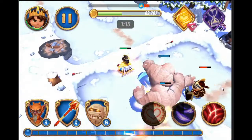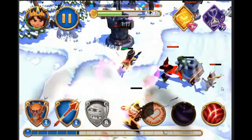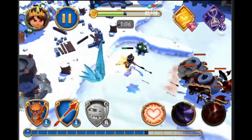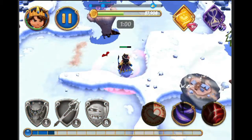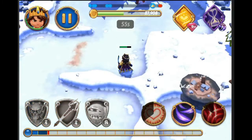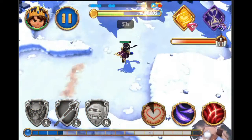You will notice there is a timer. We only have one minute and twelve seconds left to actually beat the entire base, so you are racing against the clock. The clock is pretty much your worst enemy. Your hero actually regenerates HP when nothing else is attacking it, so you'll notice the HP bar above him is slowly going up.